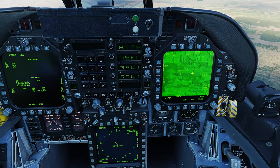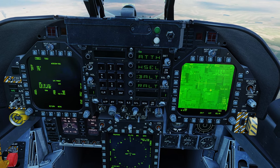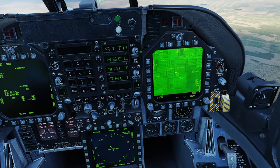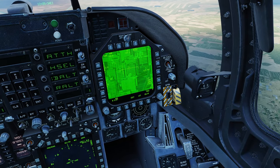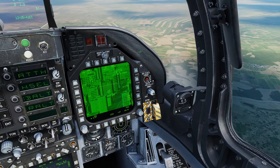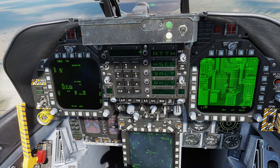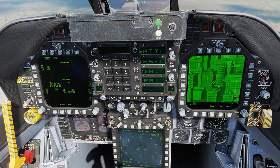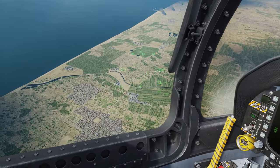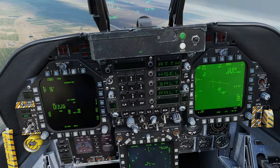I'm zoomed in all the way on the app flare trying not to get too close because I don't want to get shot at yet — I'm trying to set up the target. It looks like I did pass that data over. The next waypoint is obscured by these buildings here. I'm trying to get a window in between the buildings to paint the correct coordinates, because if I paint the side of that building we're definitely not going to hit the target.